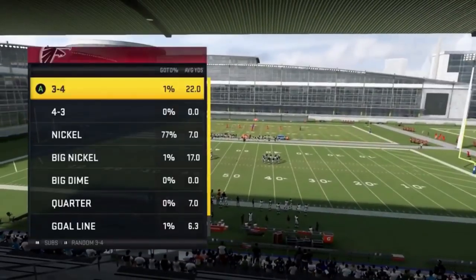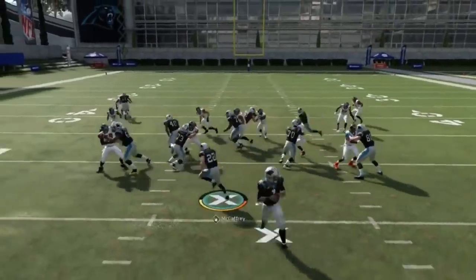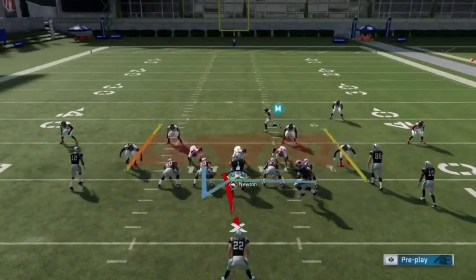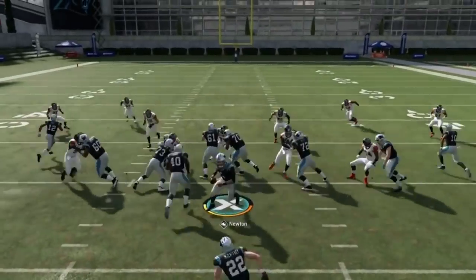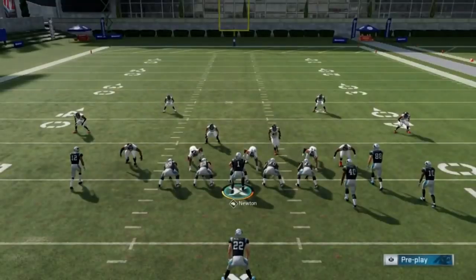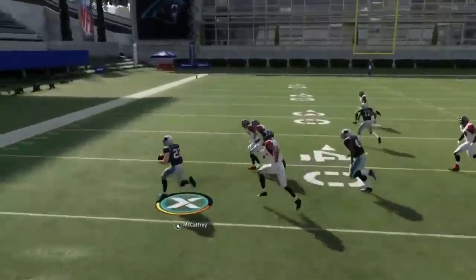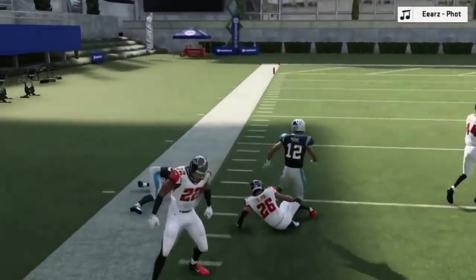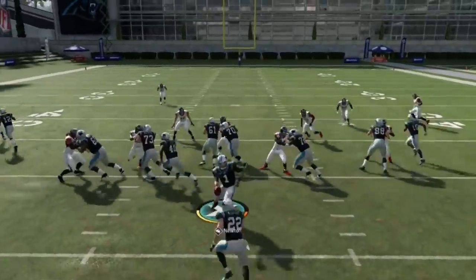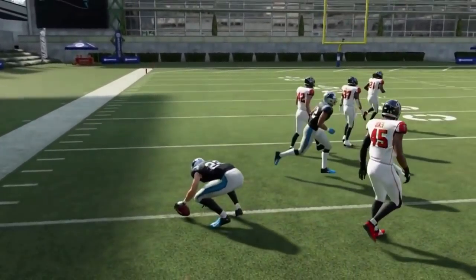Next up, we've got the Halfback Zone Weak — same setup where the motioning fullback comes over, but it's an inside zone play rather than a counter. These inside zone plays are pretty good. Against man coverage, pulling an extra defender across isn't ideal, so this might be best used against zones. You're getting four or five yards every time — it's a good inside run. You need inside run plays to balance the outside run plays. There's pretty much always a lane there.